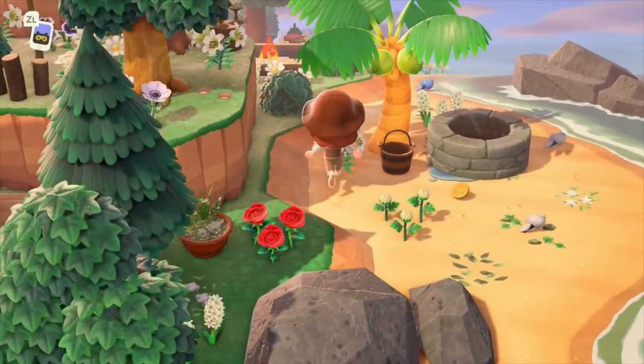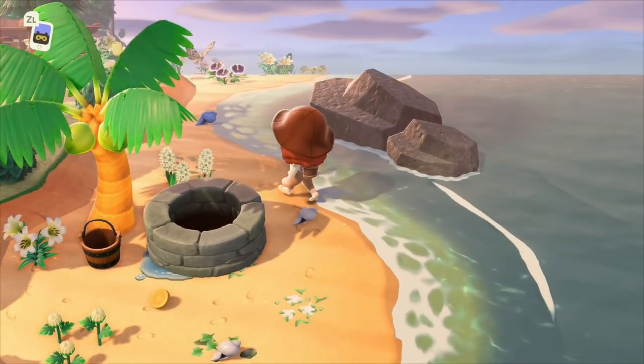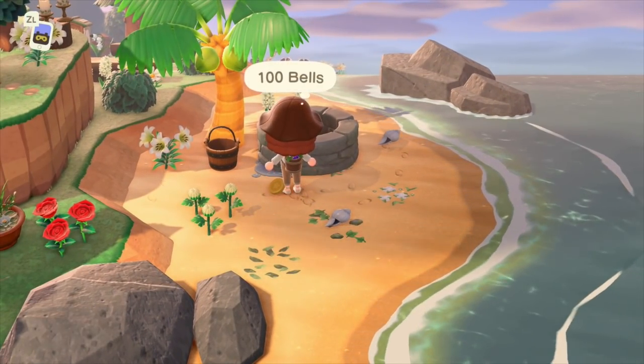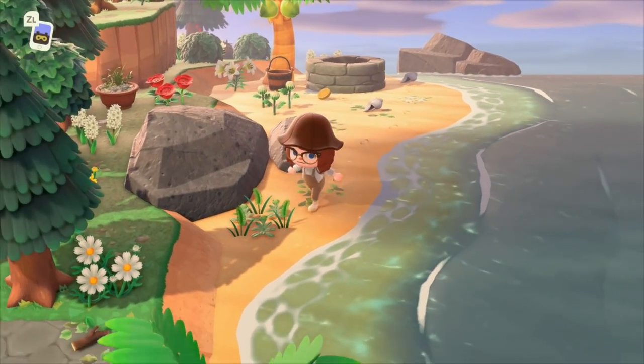Here we have a wishing well. I know it doesn't make sense to have a well on the beach, but it's for wishing — you don't need to drink water from a well if it's been used for throwing coins in. Like, maybe it's a saltwater well. Who knows? Just don't question the structural integrity of the sand.